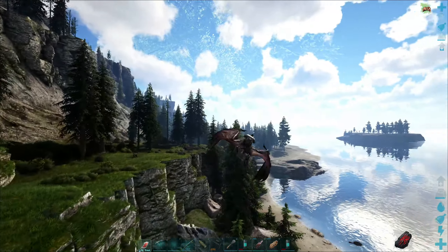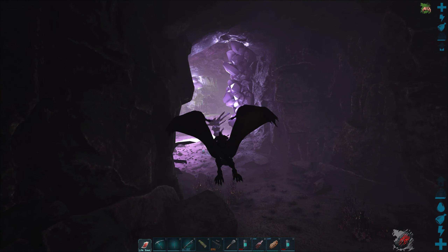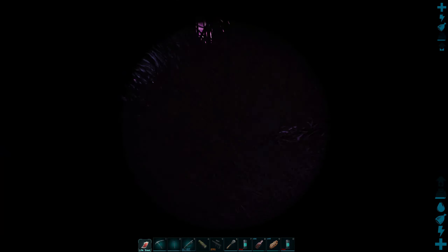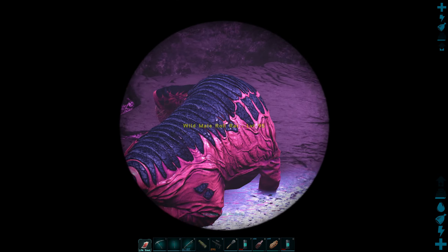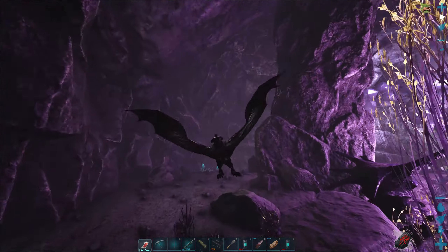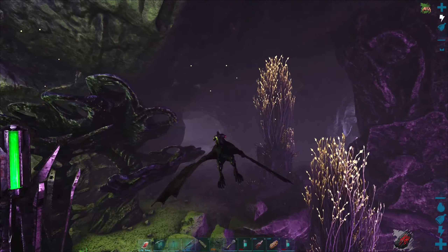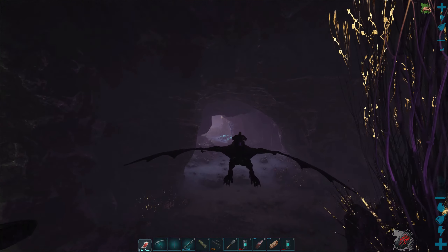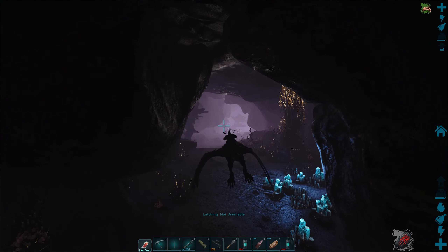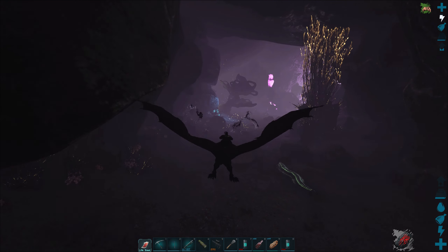We are in the cave now - took a little longer than expected, think I went the wrong direction leaving base. There are some roll rats - I want to tame one of those so bad, some crazy colors on them. There are some ravagers too, so stuff is spawning back in. I did a dino wipe not too long ago to clear stuff out. When we get up here we'll use this bat to clean out all this stuff - I don't want to deal with all these creatures while we're trying to get our teams out.